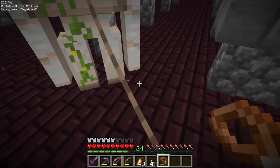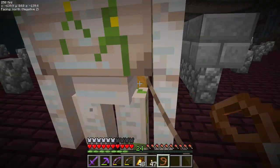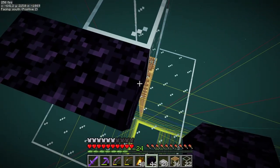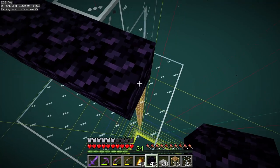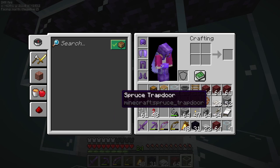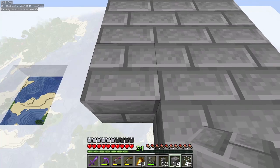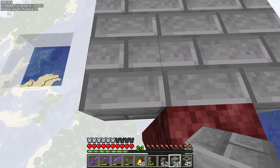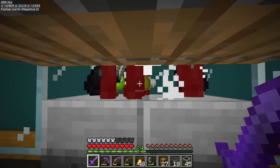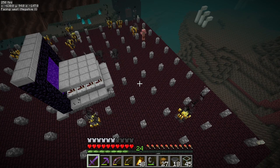Then a happy little home for our golem friend - come on buddy, it's moving in day. Then a platform up on the nether ceiling, with a nice and simple little killing chamber. Then we need to build a bridge over in the overworld where we use our cobwebs, and finally we have a farm - look at all those wither skeletons flooding into that nether portal.